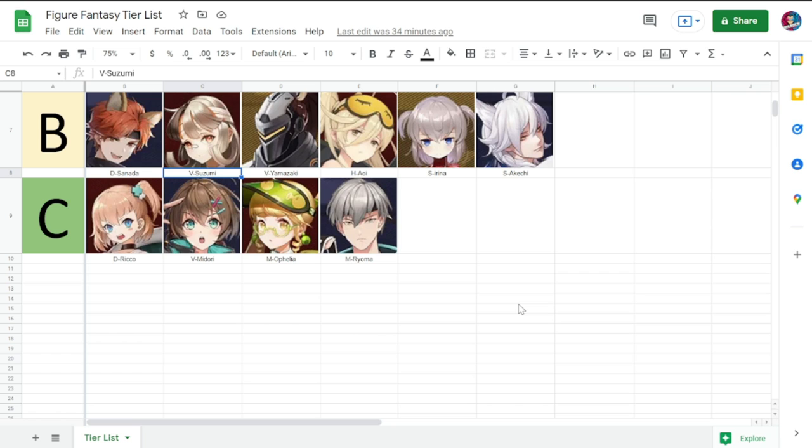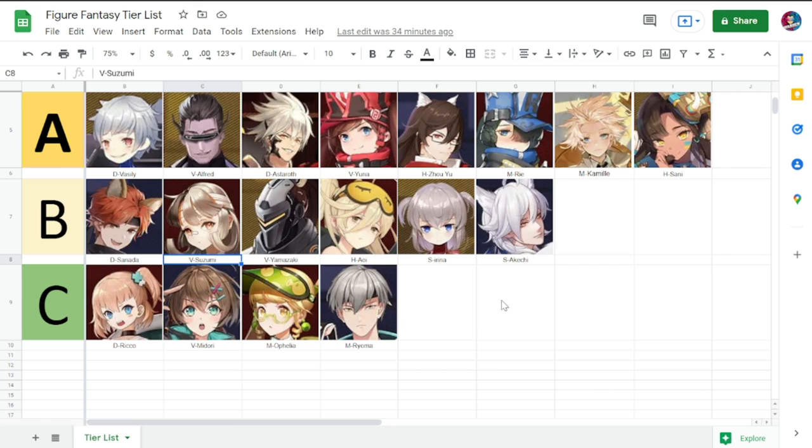Note that Awi might be at A, but she borderlines between A and B, so I put her at B. For Tier A, starting with Sani — she's a Helper with frost resistance reduction for enemies, so you can frost or freeze them more easily. She also has healing and deals damage to multiple enemies. She can be good in PvE content.